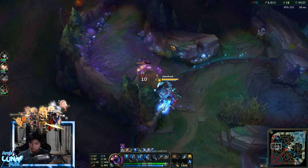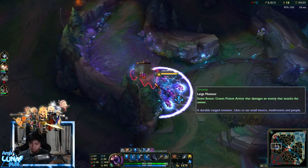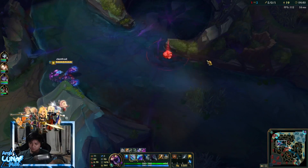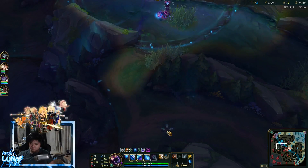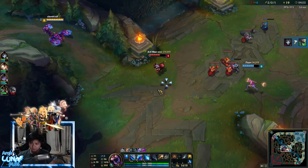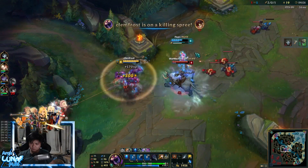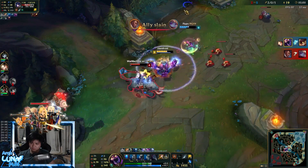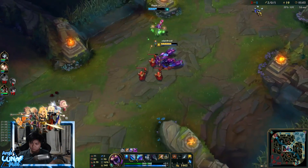Continuing through gromp — this is basically how I handle different situations. I'm full health, still have machete and talisman, at around 1,600 gold — not enough for Warrior yet. I'm just gonna gank mid. Ziggs has no mana, so I went in. Lux landed a good binding and yeah, we killed Ziggs.